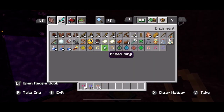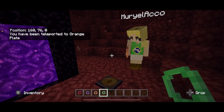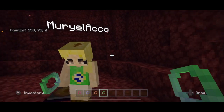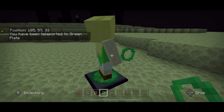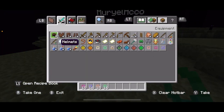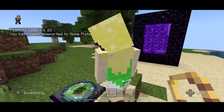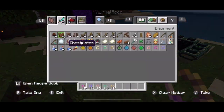Now let's pull out a green ring and teleport to the End. Ready? Green ring — go! You got us both there, perfect. Now I'm going to pull out the home ring and teleport us home. Boom! Oh man, that works so seamlessly.